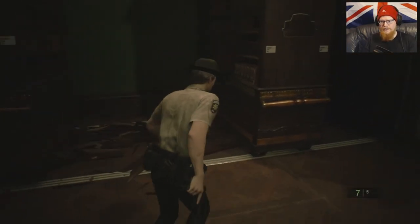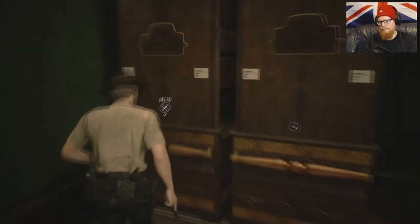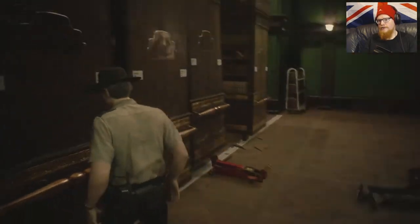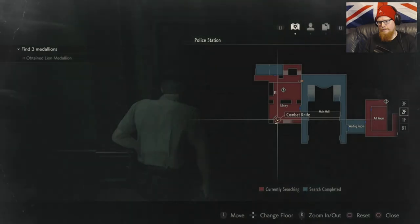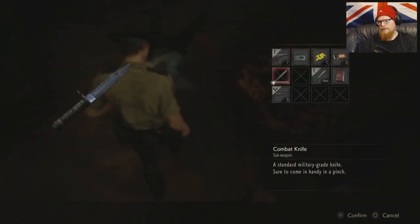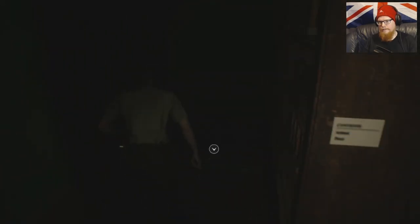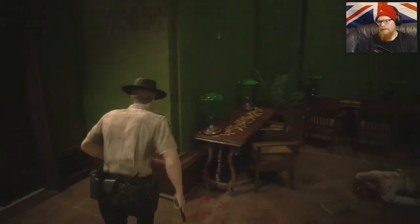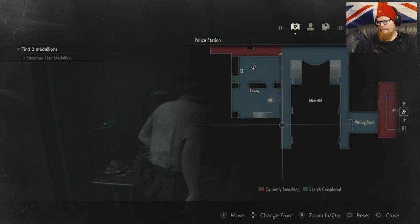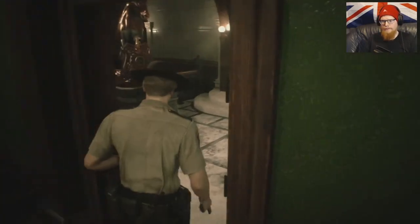We can also pre-empt this because we're going to have Mr. X chasing us later. Let's get this set up — now all we've got to do is put that in, because you can shove all of these in one push, which I didn't realise. There is a combat knife on the floor, and there are bullets down here as well. We have the key.